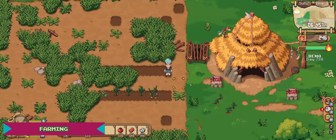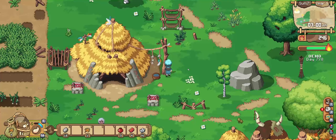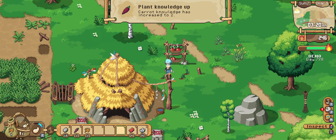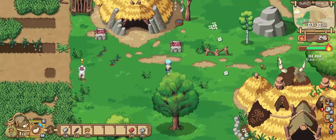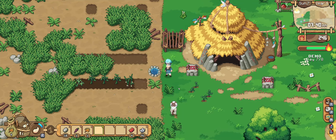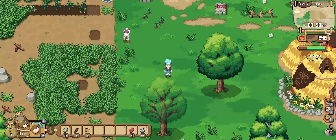Now for farming — it seems to be pretty much what you'd expect based on what I've experienced so far, but I've seen in other videos how far it can advance with the introduction of irrigation and things like that. I'm definitely looking forward to getting to that point. I don't know how far I could get in the demo even focusing entirely on farming, but in the full version I'm really looking forward to seeing how far it goes. Irrigation is just such a great idea for a game like this — some other games have sprinklers, but actual irrigation to cover your whole field is a great concept.